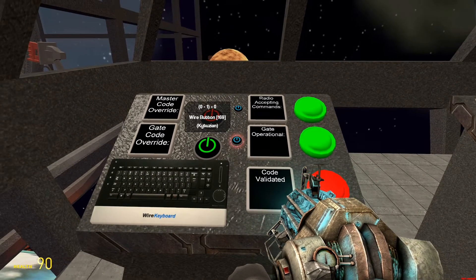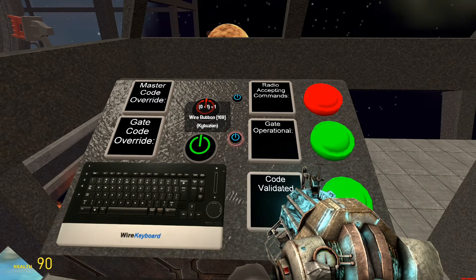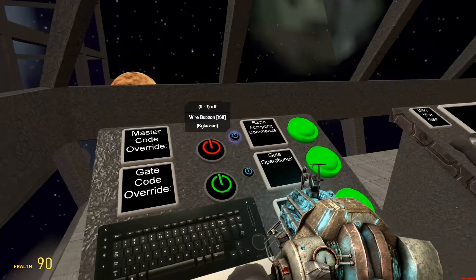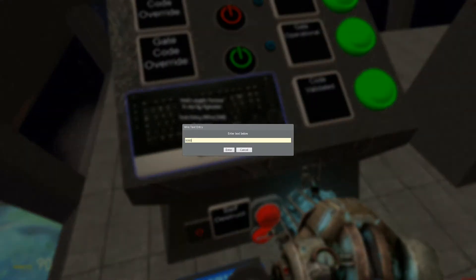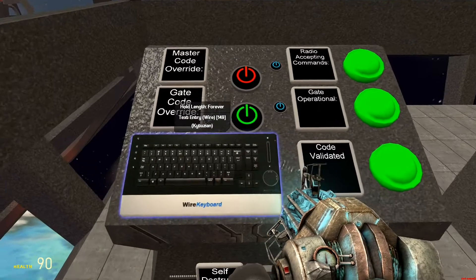Now, if I try to change this — nope. And if I try to change this — also nope. However, if I enter in 1945, the code validated light turns on and I can change this. But I cannot change this, because I need to enter the gate code now, which is a second separate code, which I believe is set to 1, 2, 3, 4. Actually, I think I changed it to 1945 — 0, 0, 0, 0. And now I can change this.